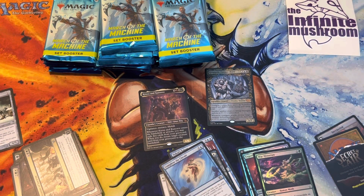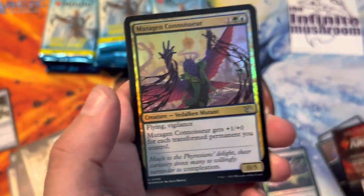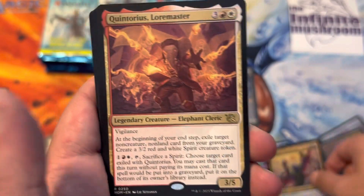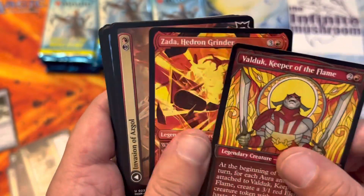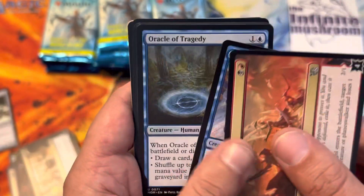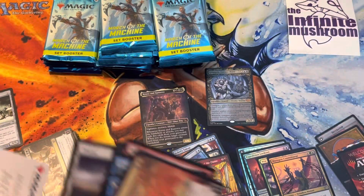We kind of know what's in there - nothing huge value in those common slots. Mutagen Connoisseur for the foil. Quintorius Lore Master. The Elephant Cleric. Valduk Keeper of the Flames. Hada Hedron Grinder. Invasion of Asgol. And some other cards - it tracks as foil. And an art card.